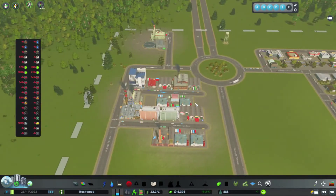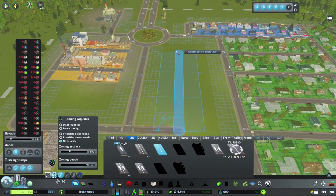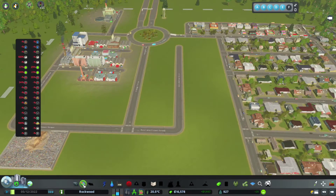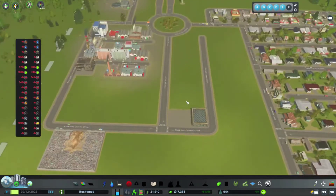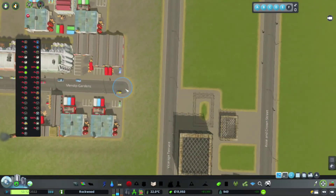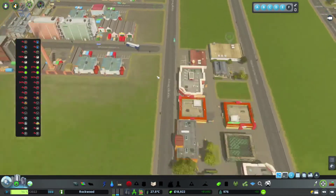We are just zipping along. It says we need more shops, but this is all shopping up here - if we need another shop they can build one. And here they'll come. They are moving in in their droves - we're loving this. We seem to have overcome the problem of the roads going over the trees - maybe not, there's a bush in the middle of the road, but other than that we're good.